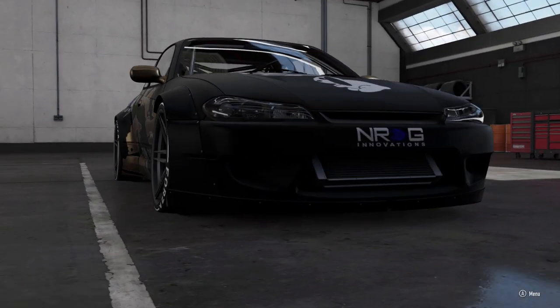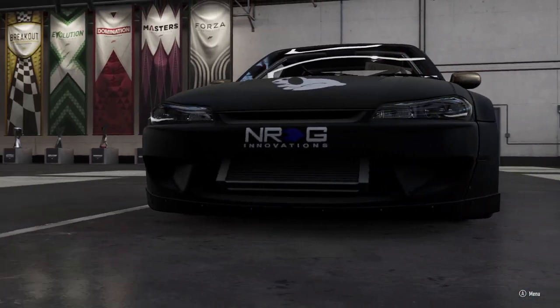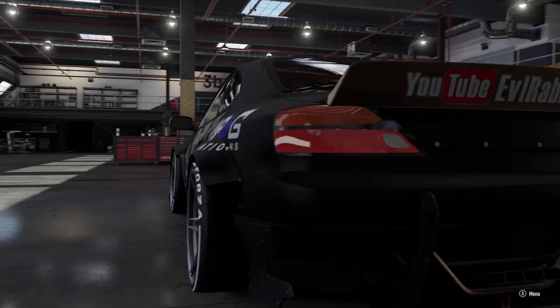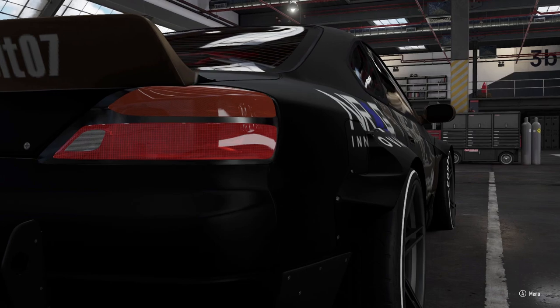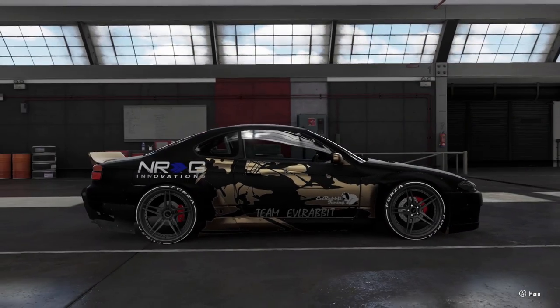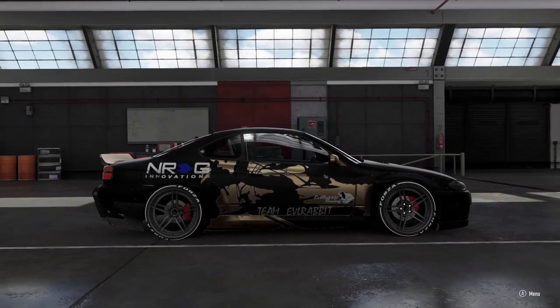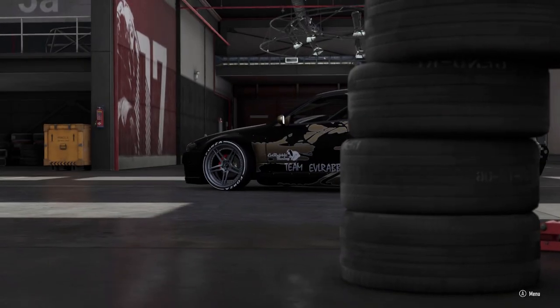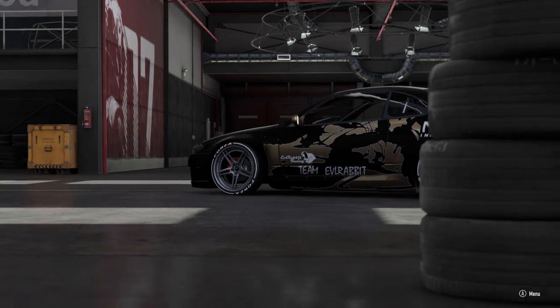What's up everybody, welcome back to the channel. I'm Yvonne Rabbit here on Forza Motorsport 7, staring down an old livery from Horizon 3 on that Nissan S15 Horizon Edition. One of the old liveries from Horizon 3 when the Horizon Edition first came out, if you guys remember that episode. Let me know down in the comment section below — we did a game of drift with these cars.